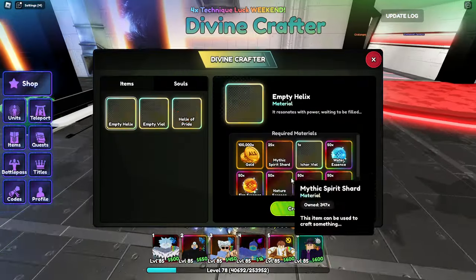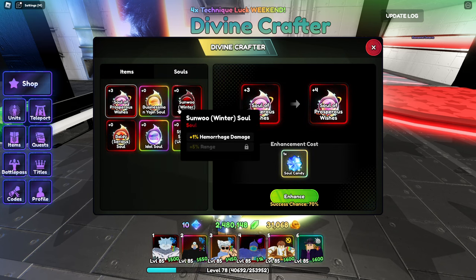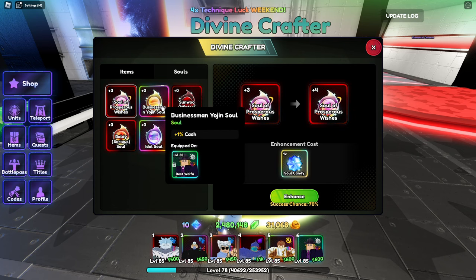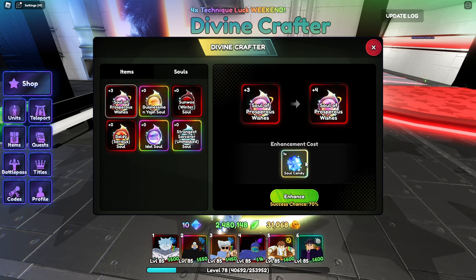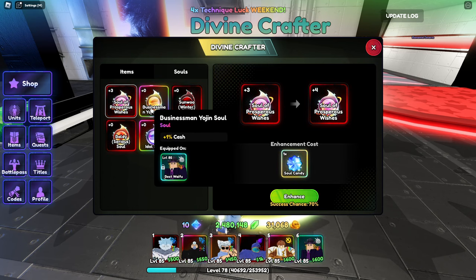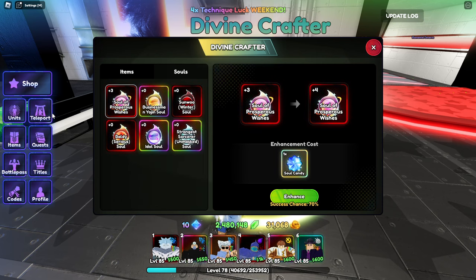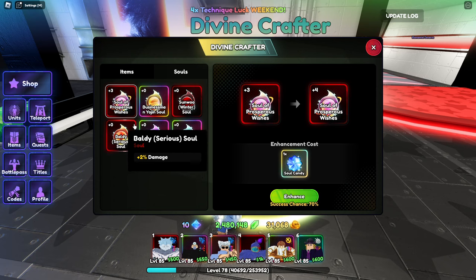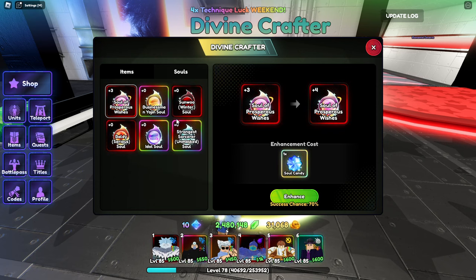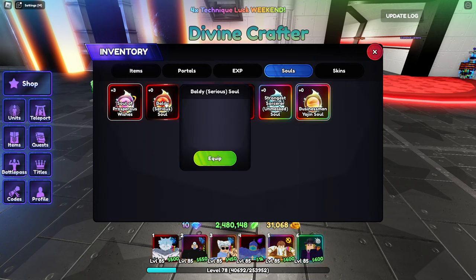Let's go right into the souls. These are the souls available - you can only craft one of each, and you use the soul candy you get from the elemental things to craft them. Right now we have this one and this one on our money units, but we crafted them all. If you hover over them you can see what they do, and they show up right here. This is how you equip them to your unit.